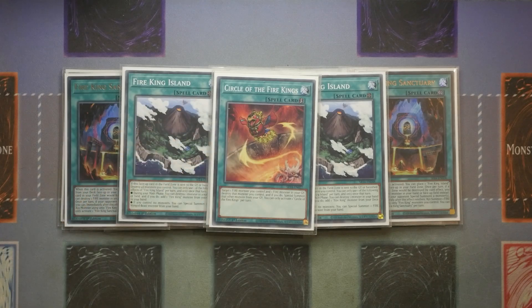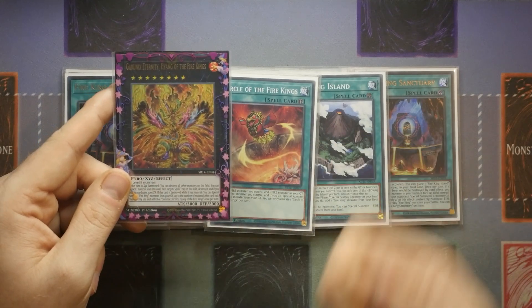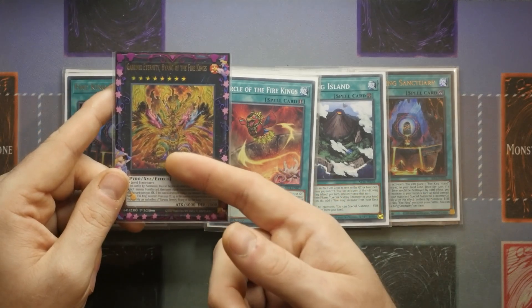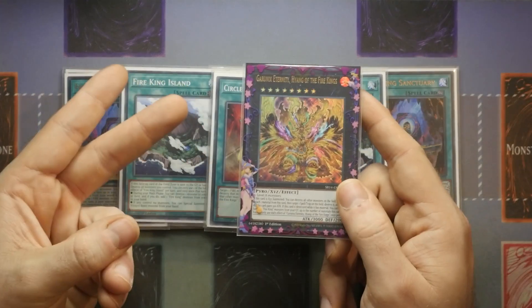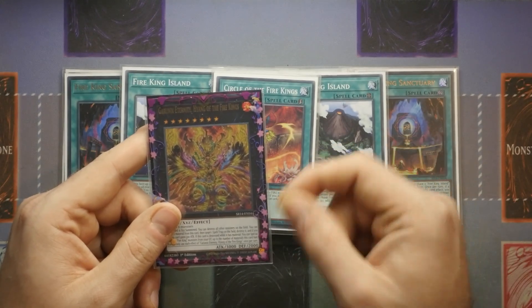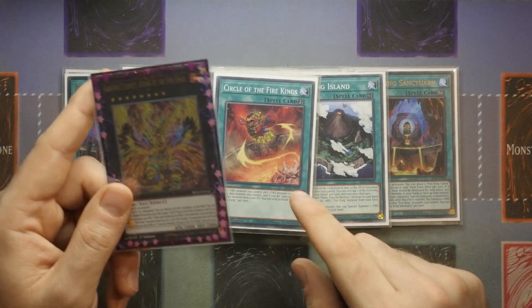Circle of the Fire Kings can also give you a very nice aggressive push. Being a quick-play, it can be used during the battle phase. If you're going second, make Eternity and destroy the entire board, you go into battle phase, attack with Eternity for 3,000 damage, then activate Circle to destroy the Eternity and bring back any Fire Monster. Eternity will then trigger, and depending on how many materials it has, it will bring back multiple monsters — with Garunix and Kirin as materials, that should be enough to push for game at exactly 8,100 damage, not to mention the cards you bring back with Circle. You could even get a killing blow with Ponix.